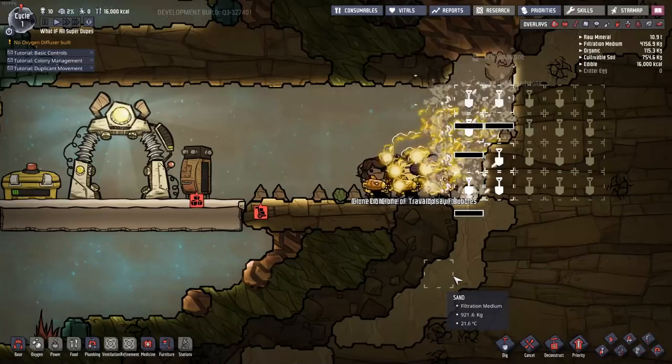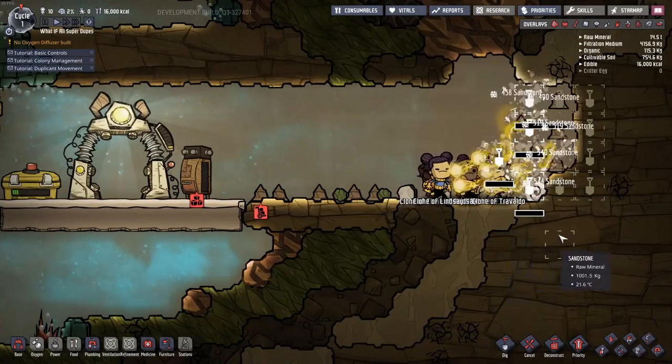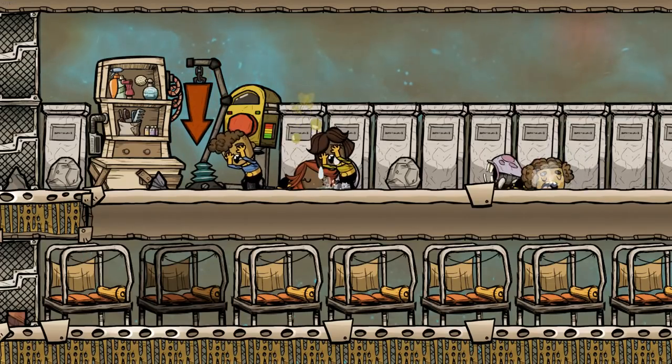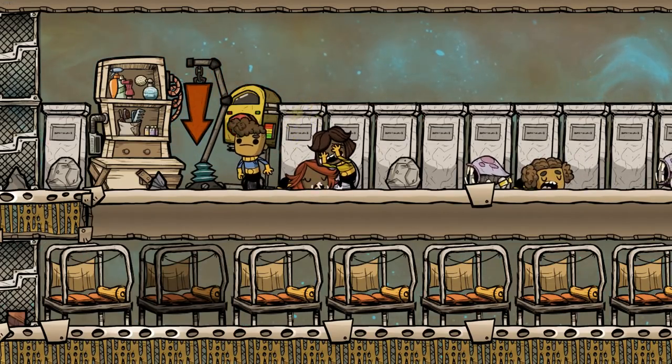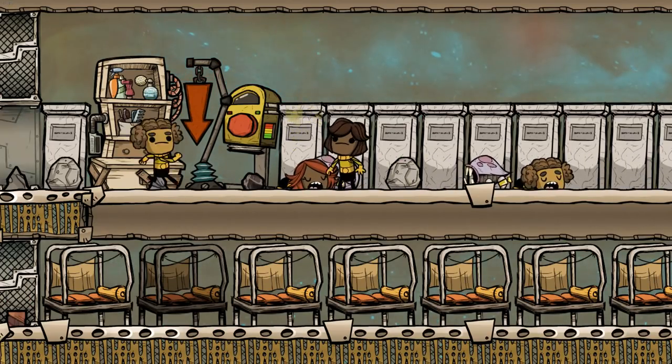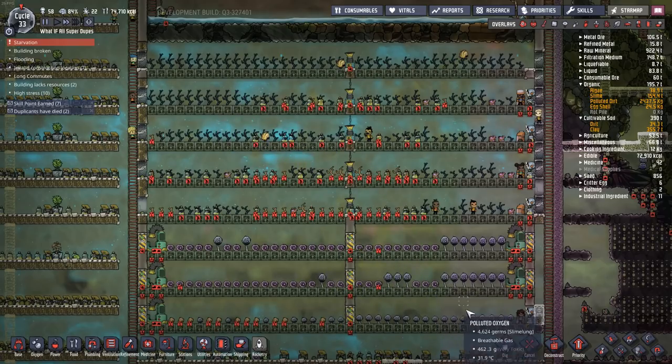you better go out in a blaze of glory. In case you missed the last two episodes, we started off with 10 duplicants and gave them superpowers. And it was very effective. After that, Bob Ross dared me to drop 100 duplicants into the base, and we did so. And as you can see, it didn't really turn out all that good.